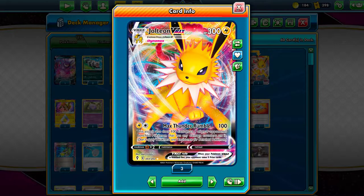This attack costs one Lightning and one Colorless Energy, and it does 100 damage to the active and 100 damage to a benched Pokémon — as long as that Pokémon already has damage counters on it. So the question is: how do we get a ton of damage counters in play?